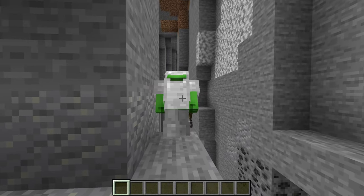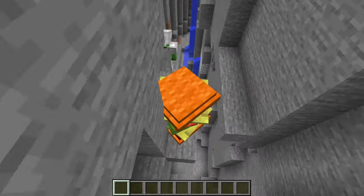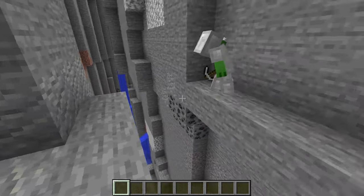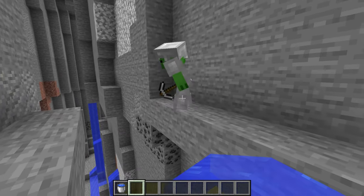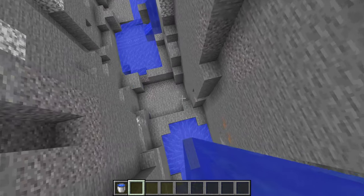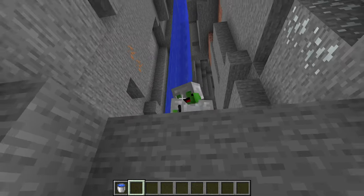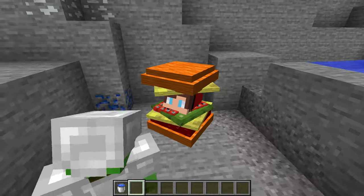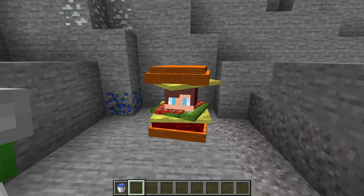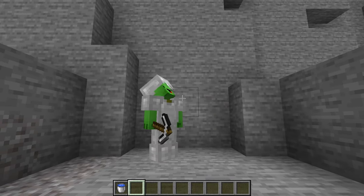Mikey wants to find diamonds and look for a cave, but doesn't see a way down into the ravine. JJ (the dog) uses a water bucket to create a way down for them. Mikey is amazed — how did the dog do that? He concludes that dogs love playing with water, which makes perfect sense. JJ is relieved his secret is still safe.